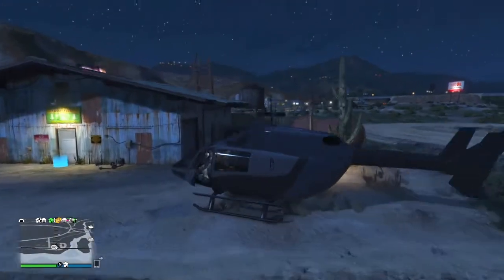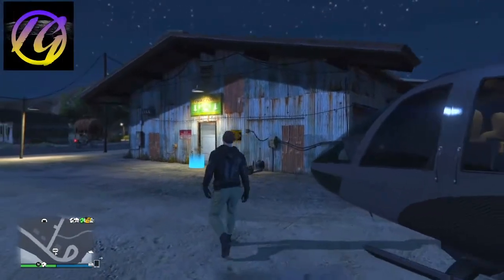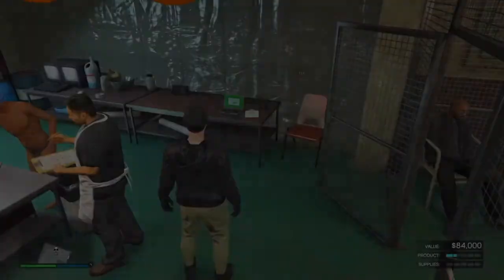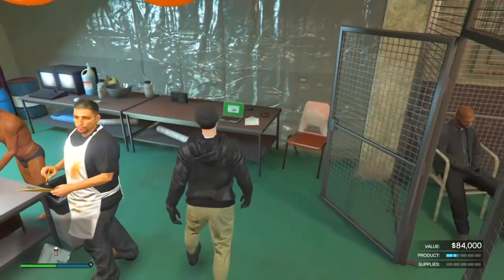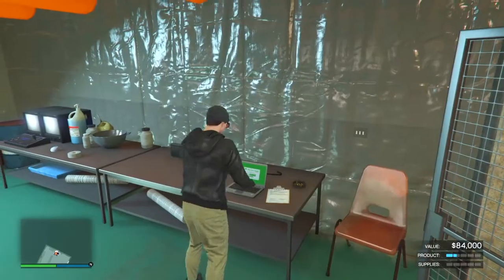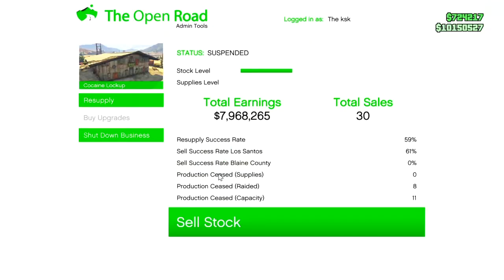Getting into another GTA 5 online money making method, we're going to be doing a very easy trick with your coke lab. If you guys own a coke lab, this is for you if you want to do it solo. Have your value at $84,000 — that's going to allow you to get one vehicle when you do make a sale in GTA 5 online.